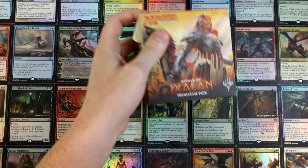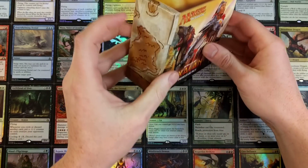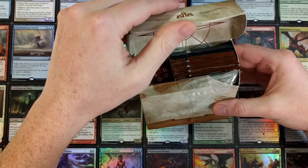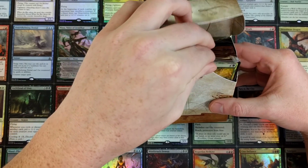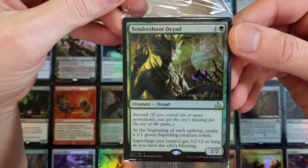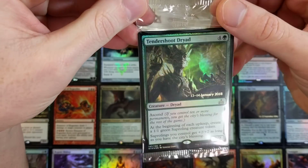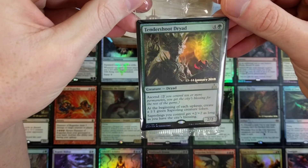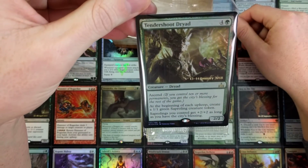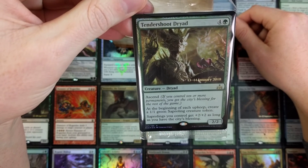We're starting things off with a Tender Shoot Dryad — I can never say that right. January 13, 2018, there we go. It is an Ascend card, it certainly is.